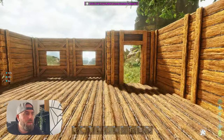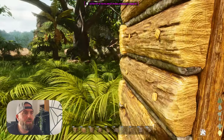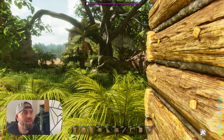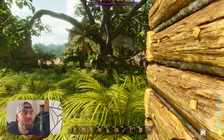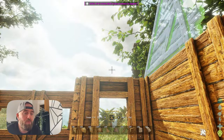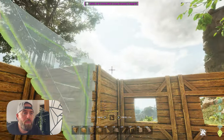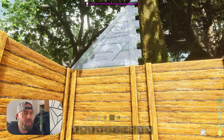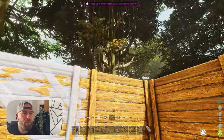I can hear a tussle going on out here - it's an iguanodon just mauling something, probably a dillo. As you were. Right, now we want to build our wood sloped walls. We're going to put four either side of the main building and only two on the little part where the windows are. You can add windows up here if you want - completely your call.